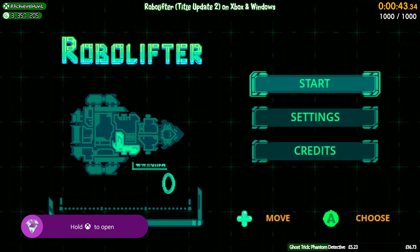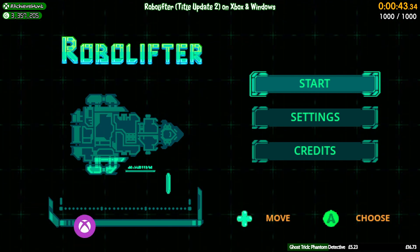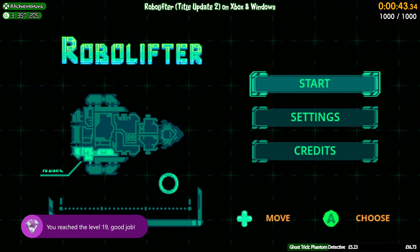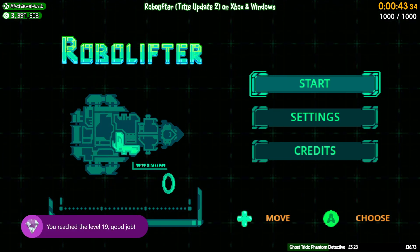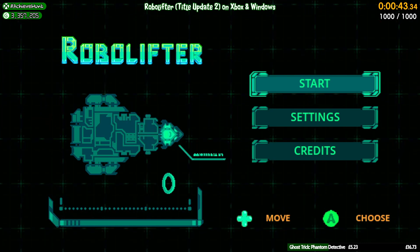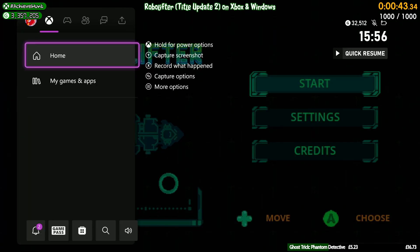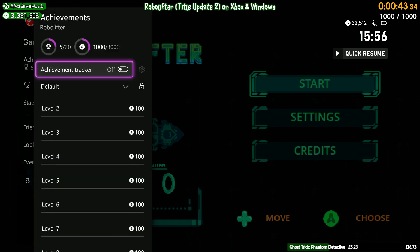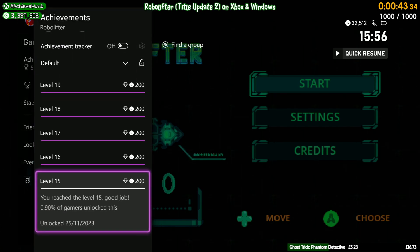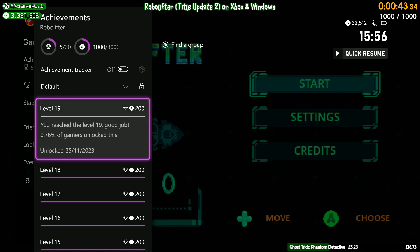You can get the 1000G in the new title update in 43.3 seconds. As you can see, they're still popping on the left — you did it quicker than the achievements actually popping. But you can see now levels 19, 18, 17, 16, and 15 have all popped just by using that exploit.